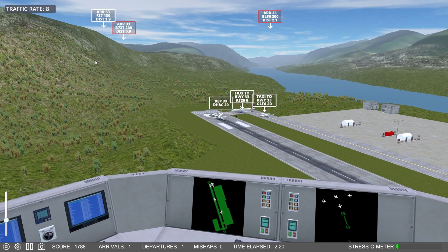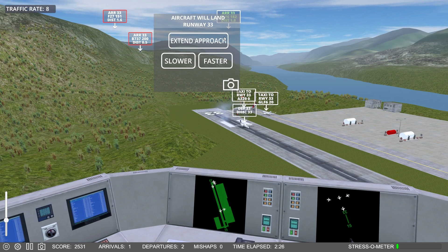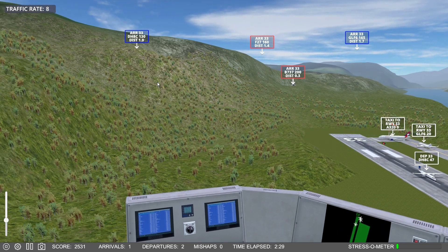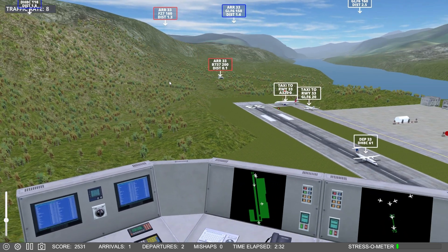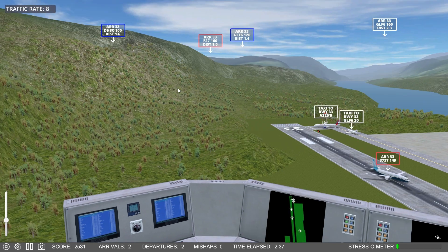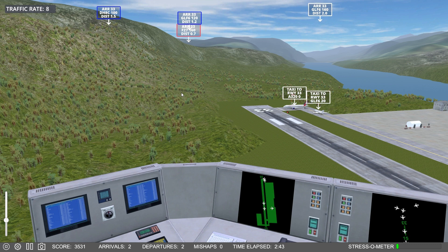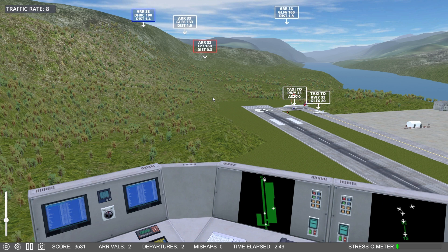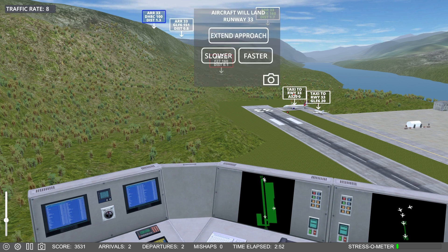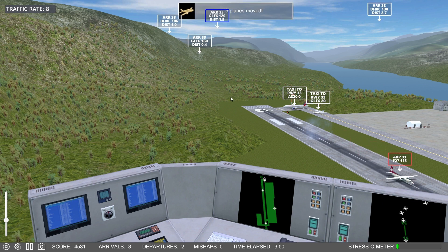F-27 there — got to speed him up because he's going to take a spot here. 7-6-9, slow this down. If I can get these guys to line up right... they do not want to separate, do they? Future jet 7-6-9, speed up. Future jet 3-9-4, slow this one down a little bit. What are we doing on separation? I think we're good. 5-6-1-6, speed up.